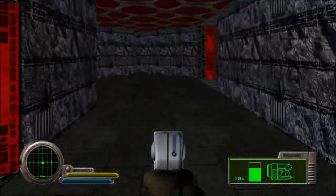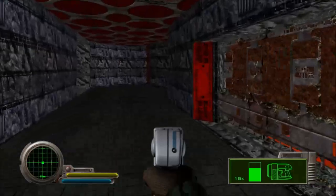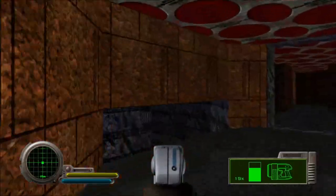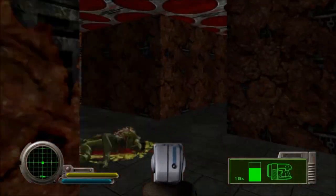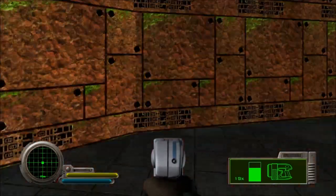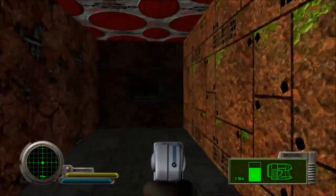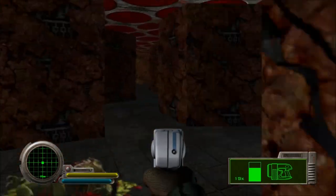We haven't gone over this way yet. That's where we came in. I guess this is the way we have not gone yet. I don't know anymore — I'm just running in circles now. Okay, this is where we found the double health recharge. Visit the double health recharge area — yep, that's where it is, in that corner. We already got double health from it. There's a save point in this room! That's just disappointing.